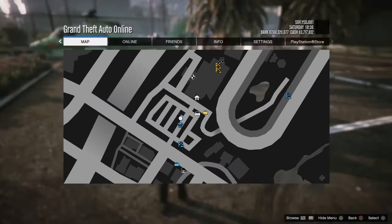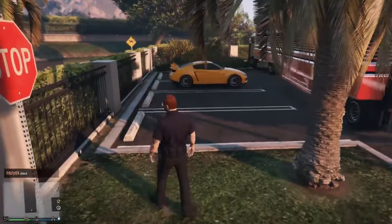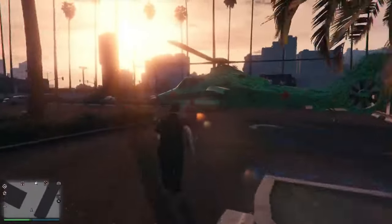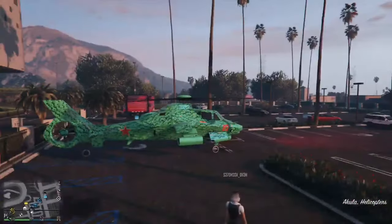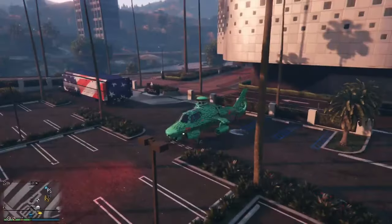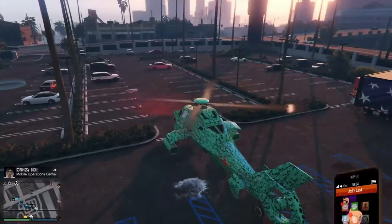Make sure you know where that car is and that it has spawned on the map. From here, hop into your friend's helicopter or plane. You'll need to sit and wait — your friend is going to go to the back of his MOC and send you an invitation to the back of his MOC. Accept that invitation.